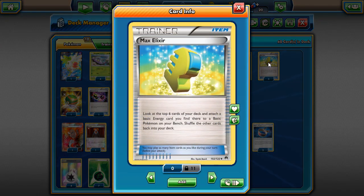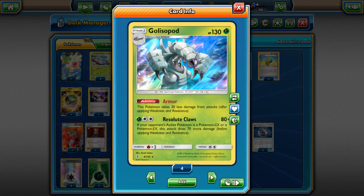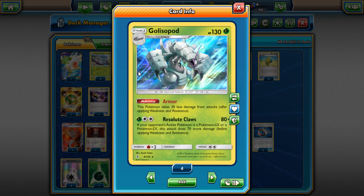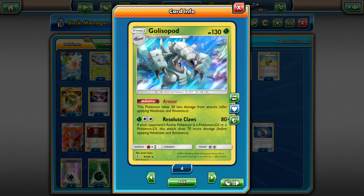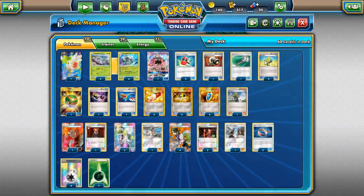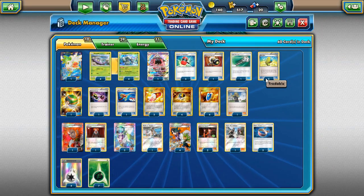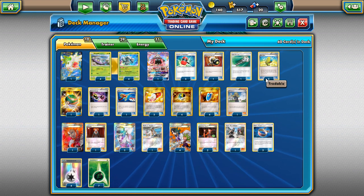We have Max Elixir in the deck. You can use it on a Wimpod in hand, so if your Golisopod gets knocked out quickly, the energy on Wimpod lets you rebuild faster. Experience Share would also be decent — it wouldn't be as bad as Choice Band, but Choice Band gives you more one-shot potential. Max Elixir with three copies helps keep an army of Golisopods ready, since two energies isn't very easy to build up quickly.